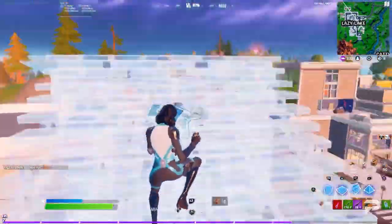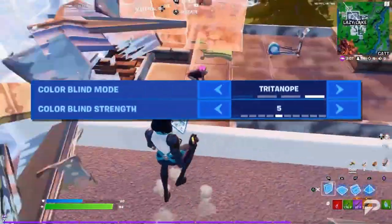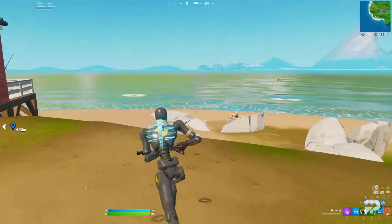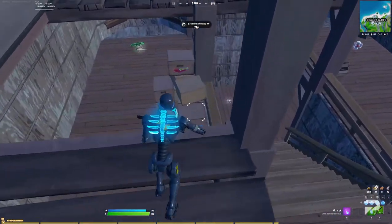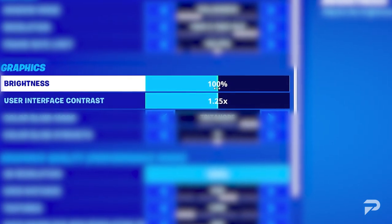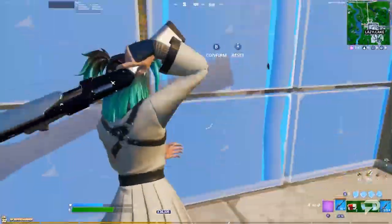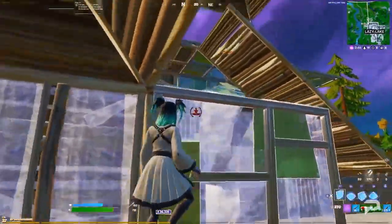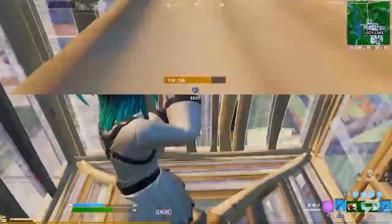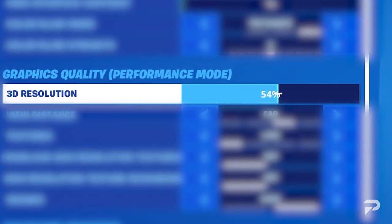At the end of the day, everybody is different and you should always experiment to find what works best for you. For me and a lot of other pros, Tritanopia 5 is the go-to right now due to the color and vibrancy it gives the game - it makes it a bit brighter in dark areas, which can really matter in a fight. My brightness is at 100 and user interface at 1x. A new season doesn't always mean new settings.